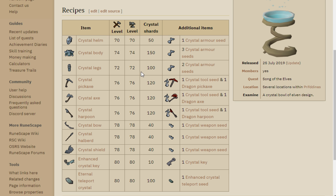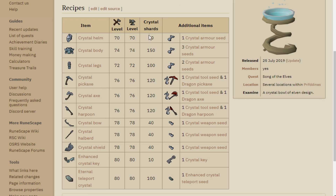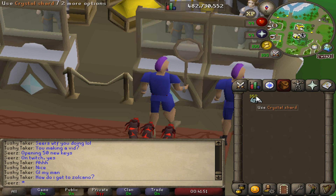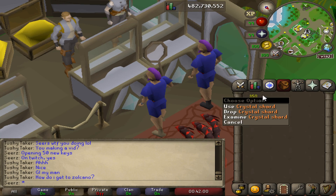Here's all the items you can make with enhanced crystal shards: 50 shards for the helmet, 150 for the body, 100 for the legs, crystal pickaxe 120, crystal axe 120, crystal bow 40. The dragonstone gauntlets are going for 20 mil plus right now — they're basically runite gloves from Recipe for Disaster without needing to do that quest. The eternal teleport crystal — don't buy this, I sold one for 3 million. You also get 500 Crafting and 500 Smithing XP per key. We have exactly 350 crystal shards on the main and 250 on the alt.